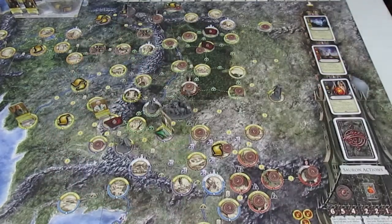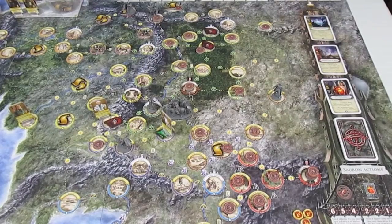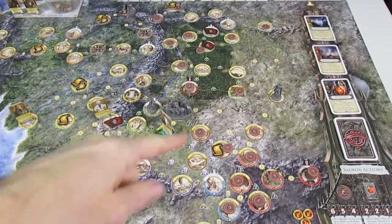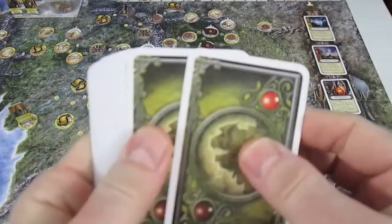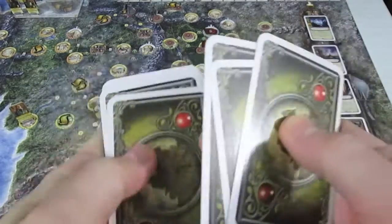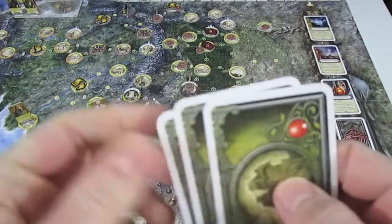With 1 card left in his hand and no cards in his life pool, that's going to end his movement. And now the last thing he gets is an encounter. He is over here in the Brown Lands, so he is going to have an encounter from this deck. He takes the top 3 cards.